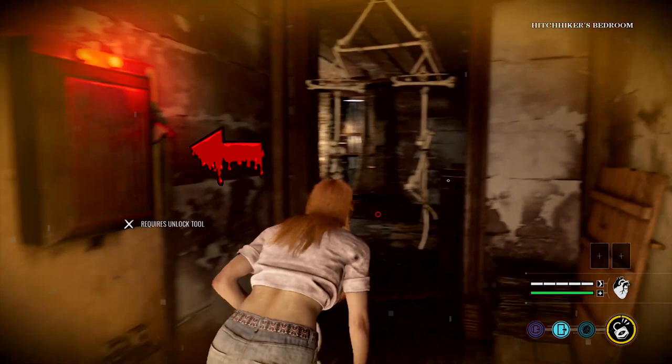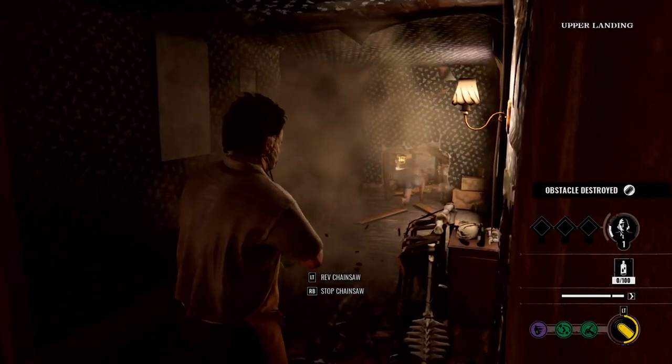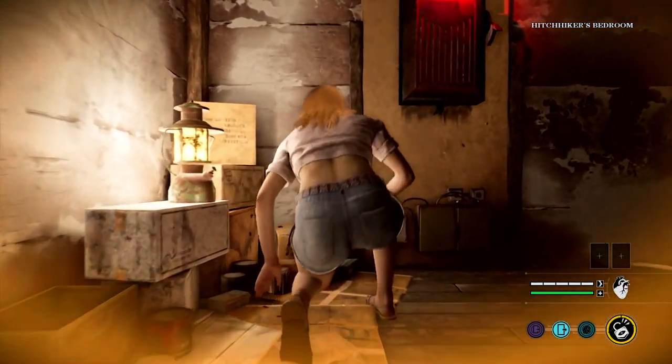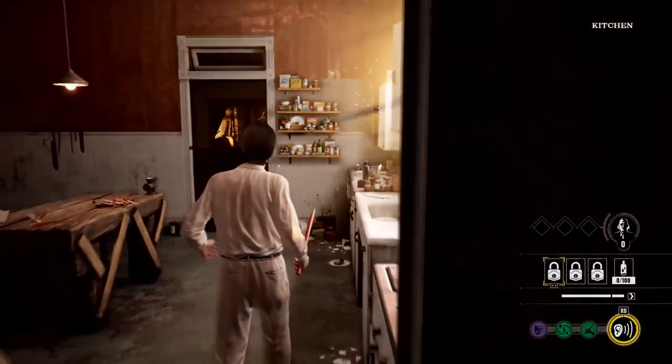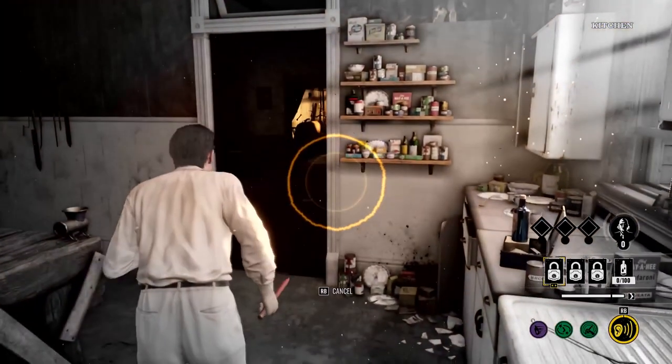This here is a fuse box, and it says it's in the Hitchhiker's bedroom — upstairs, since Leatherface was on the upper landing. You have to unlock it first, then open it up and mess with the fuses inside. Once you activate it, it opens the basement door escape route that other outlets have mentioned. It requires more work — you need items to get up there, open the fuse box, and provide that escape route.